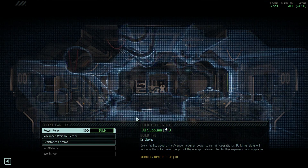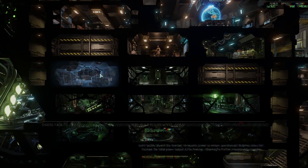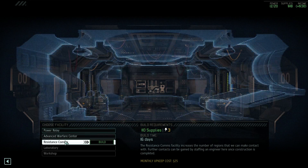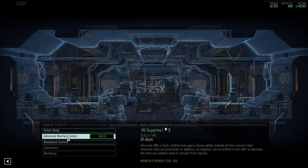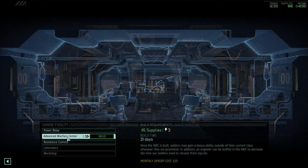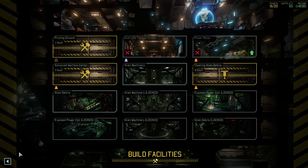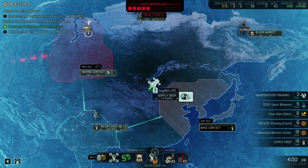Alien debris is clear. Looking at the build options - we could get resistance comms or rush the Advanced Warfare Centre. The AWC has a lot of monthly upkeep, but once it's built soldiers may gain a bonus ability outside of their current class whenever they are promoted, and an engineer can be staffed. I'm going to rush that because we don't need resistance comms to get to the first black site - we still have two out of three contacts, and making contact over there will be our third, and that's where the black site is.